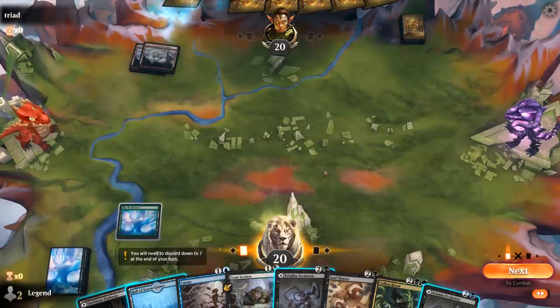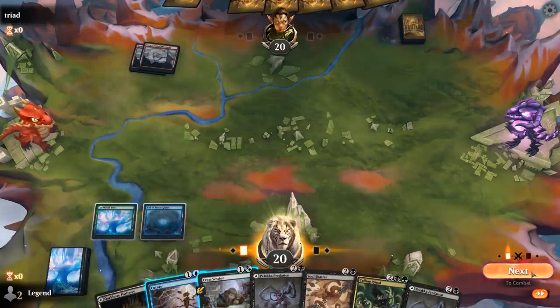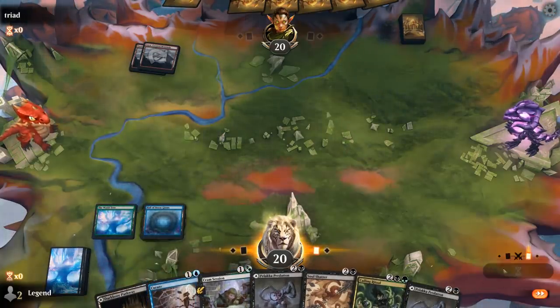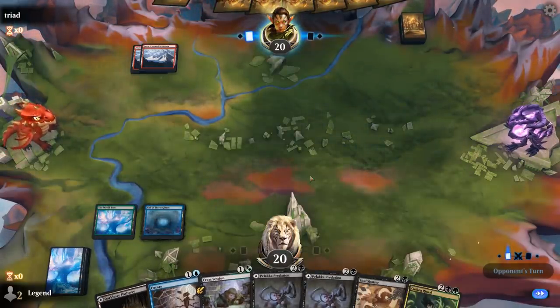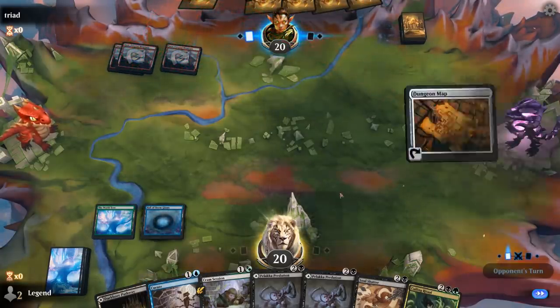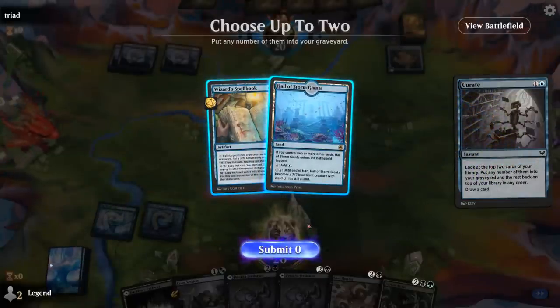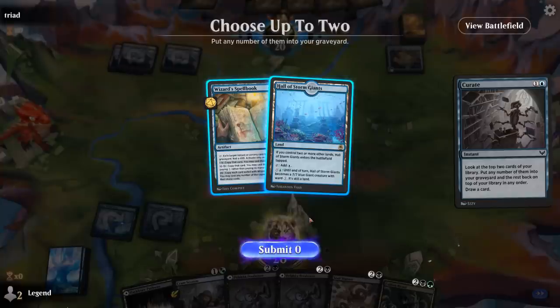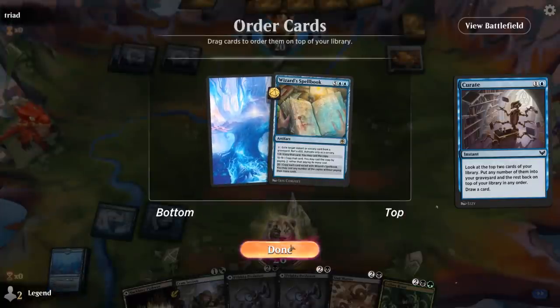Opponent decides to Foretell a card, so it might not be a Goblin deck. We play Hall and then Curate end of turn. Not sure yet if we're going to need Predation. Opponent plays a Dungeon Map, so maybe Cram Session to get an answer for that. I want to draw Spellbook; Hall I probably don't need since we have a lot of taplands already. World Tree can fix our colors, so we'll put Hall in the graveyard and draw the Spellbook.